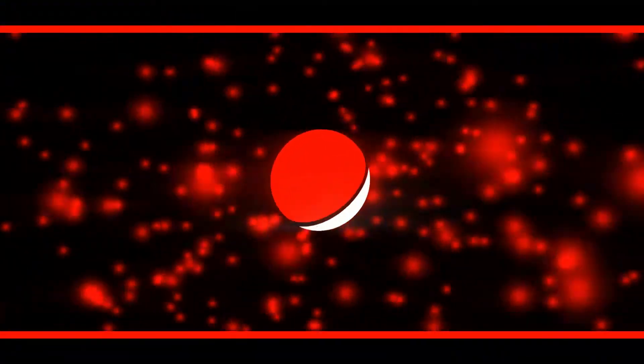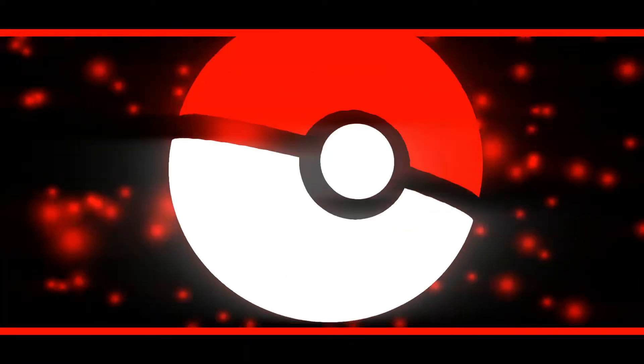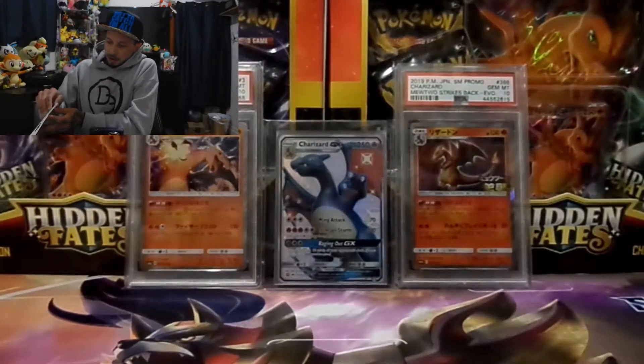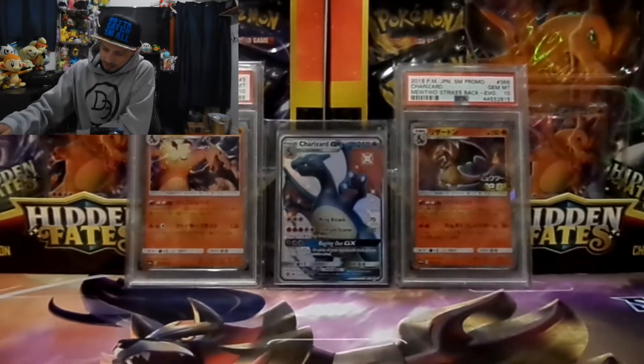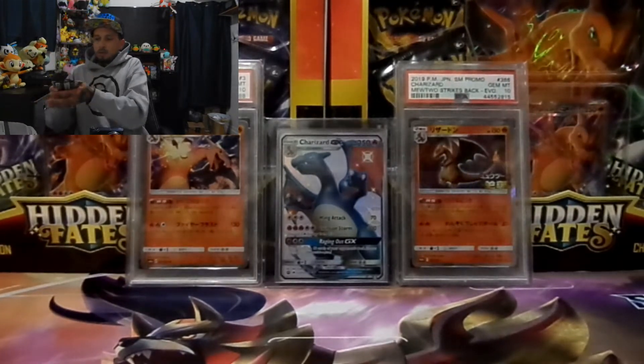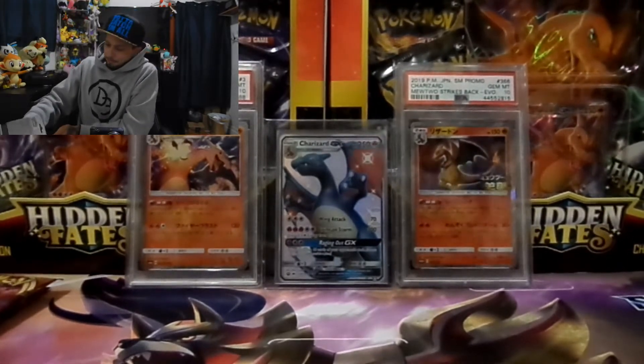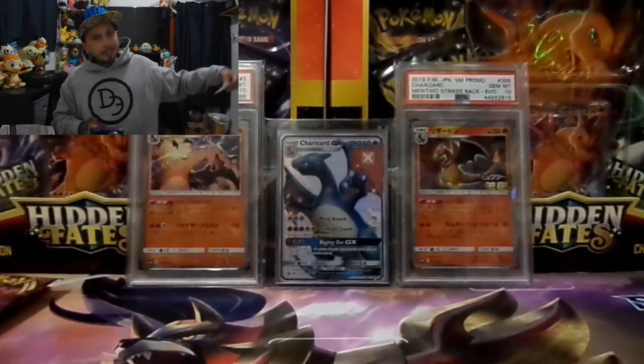Hey, what's up YouTube! Back again with some more Darkness Ablaze, looking for that thick boy Charizard. We got some of these three-pack blisters with the Flareon promo — I love the Flareon promo. Without further ado, let's get cracking. I'll crack them all out, keep them in three separate piles so I know what each blister produces. Here's a code card for you, let me know what you get in the comments below.